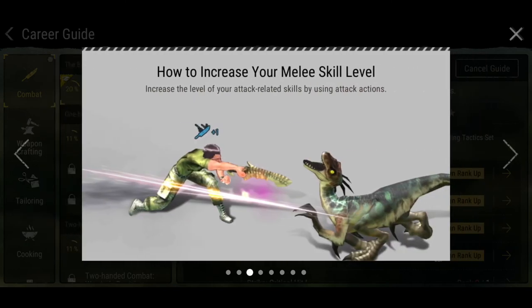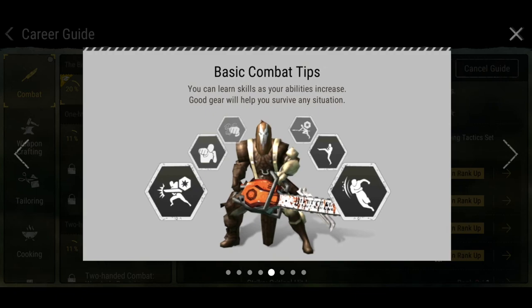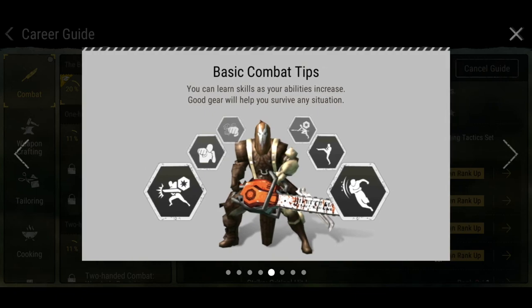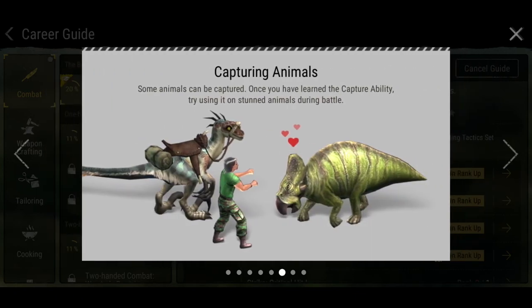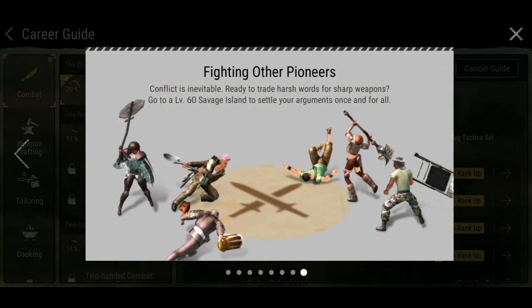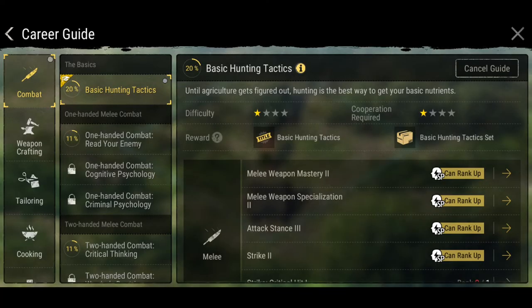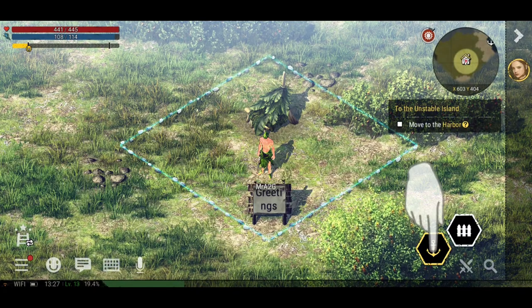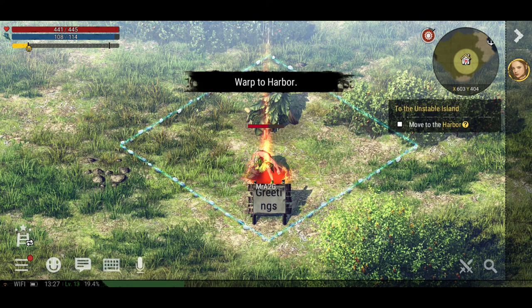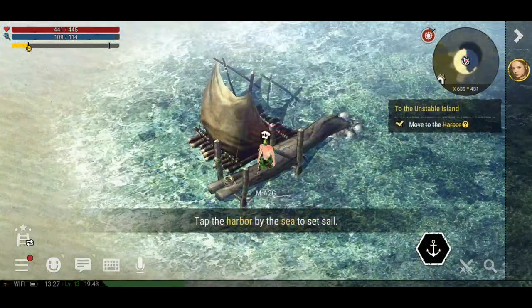Basic combat systems, capturing animals, and big game hunting. So let's go ahead and walk to the harbour — that's kind of cool, kind of freaky as well. We tap that, set sail, and we want to go to an unstable area. Let's search the uncharted island.